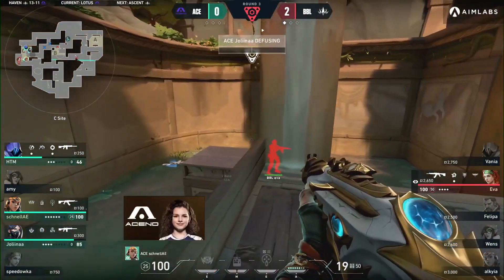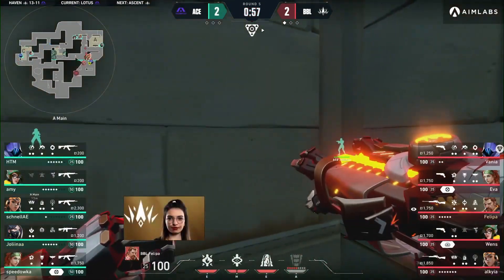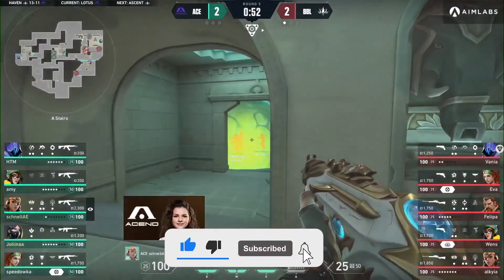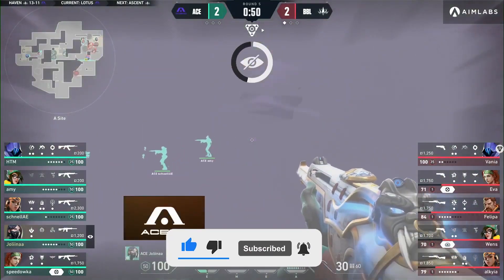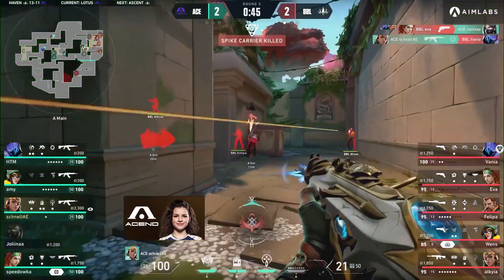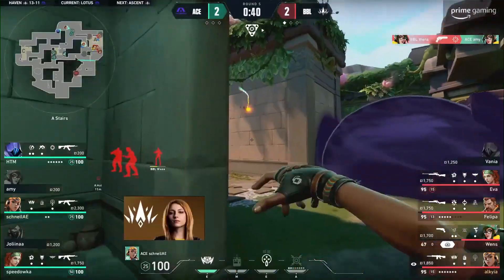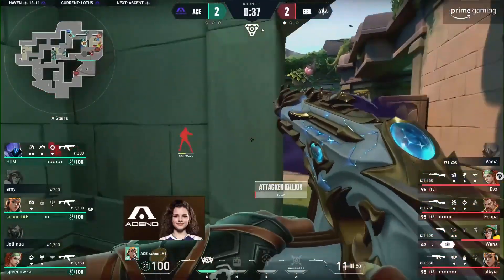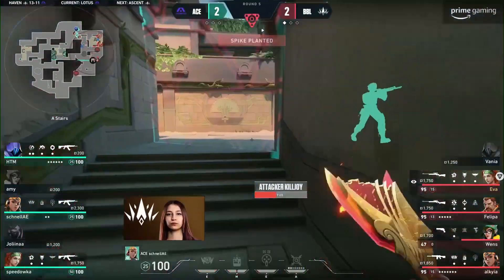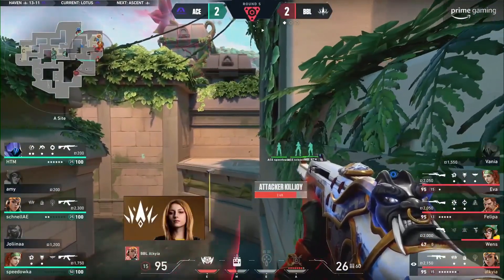Hated and Schnell picking up kills leaves just Everall on her own. With two players grouped up on the spike the trade comes in quickly. The sand are confident in leaving B open and having a three-player stack towards the A site. Two are locked out, leaving Jolina very much alone and bombarded by utility — no chance in those fights. Schnell does well, but the trade was there, Amy fell, a shot from Wenz in the background. The Killjoy Lockdown coming into play will amplify its effect.